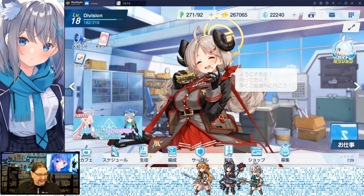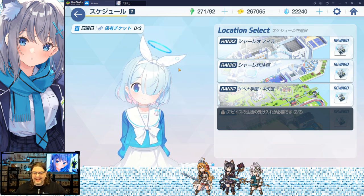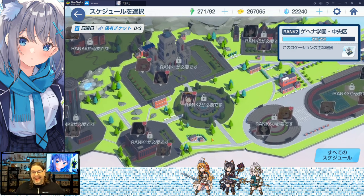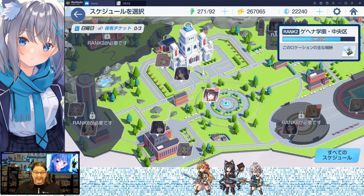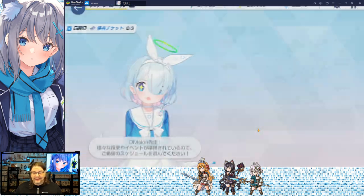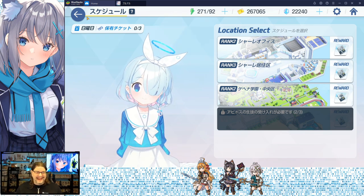The next one is the Schedule. There are different locations and characters floating around in them. If you have tickets, you can click a character or area and use a ticket to get fragments, bond rate, and other items. You do level these areas up over time to unlock more. Basically three times a day you come in, click something, rank them up, and you're good. It looks complicated but it's really simple.